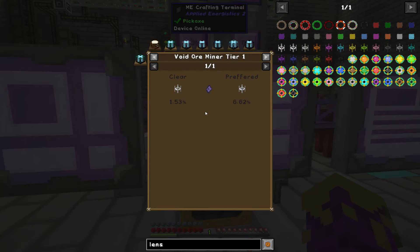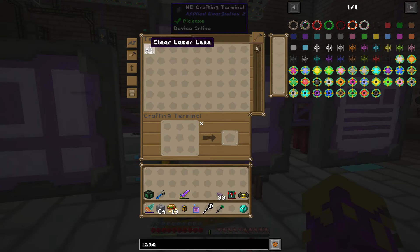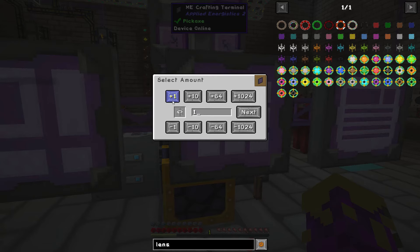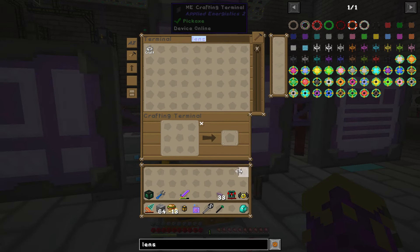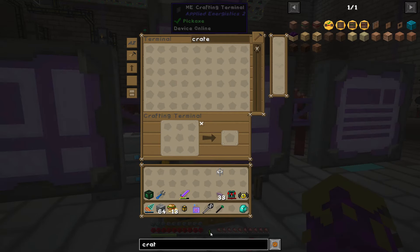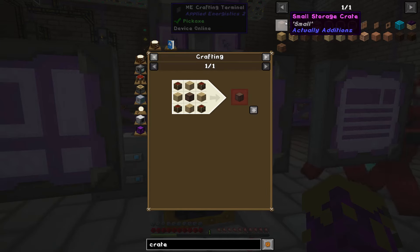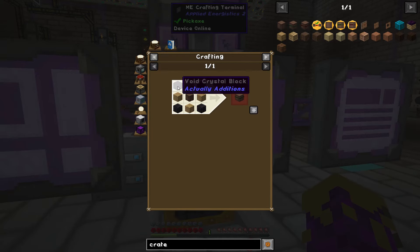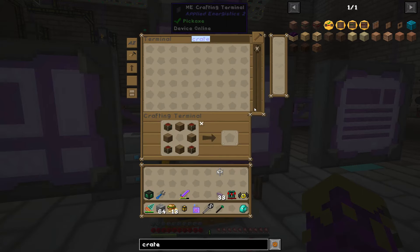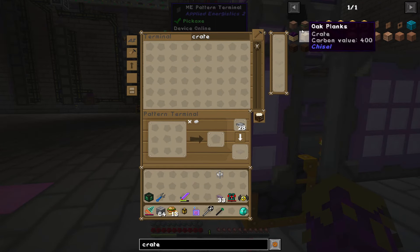So there's the laser core, and the next thing is a laser lens of any type. I would recommend when you build this, if you're going for a high tier, you want a crystal laser lens. The crystal laser lens requires rhodium blocks — but we don't have any rhodium blocks; those are the ones we actually need the void miner for. So unfortunately we have to go with the regular old clear lens until we have enough for six blocks of rhodium.